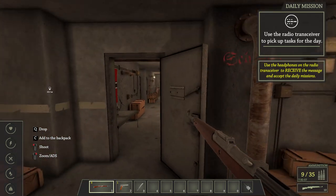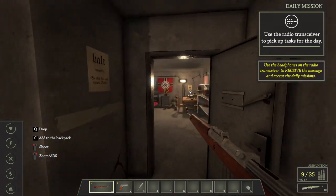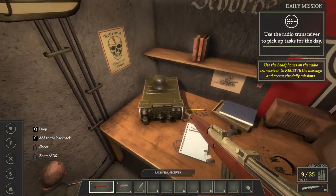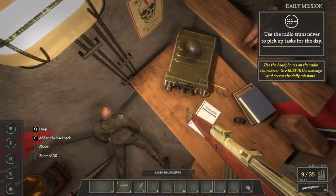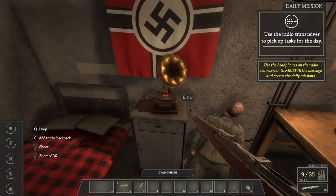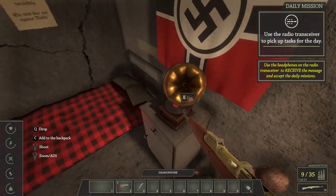Use the radio transceiver to pick up tasks for the day. Over here — with the jazzy boy. Hey, what's up buddy? How you doing? No, I would like that back, please. How do I use this? Let me use the radio. Do I got to use the gramophone? Oh, it just turned it off. I was vibing. How do I — oh, it's back on.